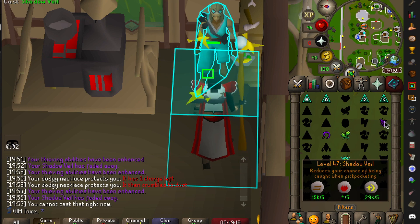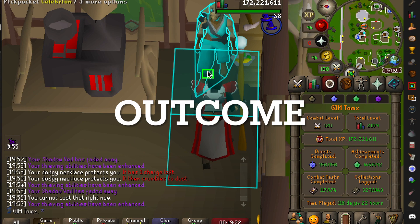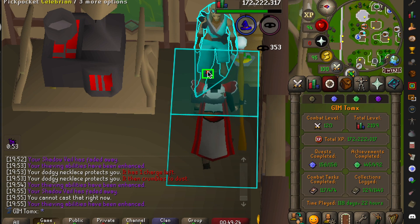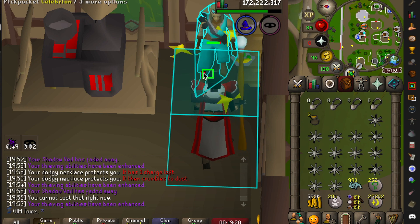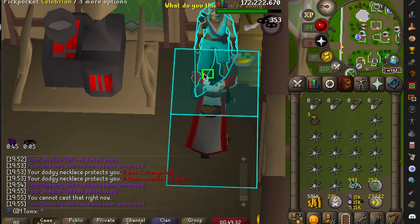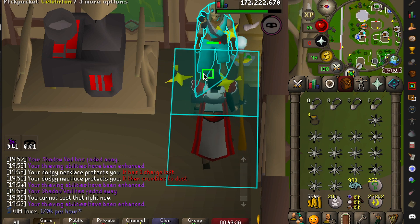You will get a notification when they run out. In terms of what you're going to expect, at my current levels of 97 and 98, I got around 350 pickpockets per hour, but with 99 and a Thieving cape you can achieve up to about 500 thefts per hour, which equates to around 2.1 to 2.3 mil GP per hour.